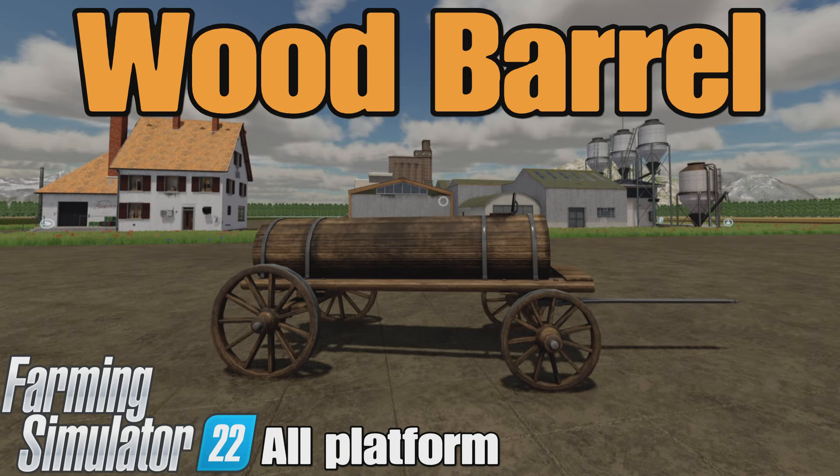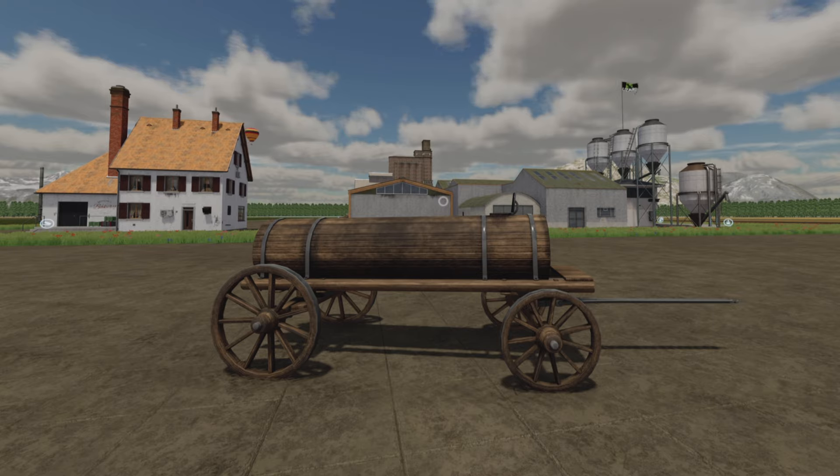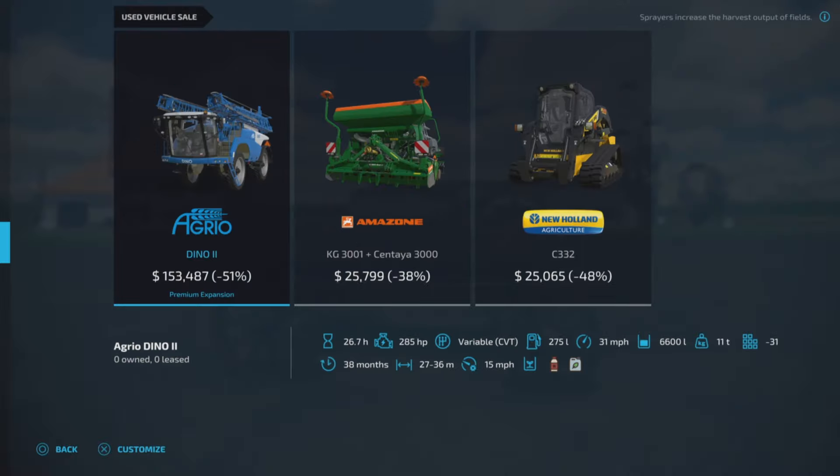Loony Farm Guy here, and this is Wood Barrel by Silent Modding and Bernie SCS on Farming Simulator 22. It's for all platforms: PC, Mac, and console. I'm on PS5 here on the Georgia Farms map. This is 7.39 megabytes to download, four slots on console. Let's take a look.